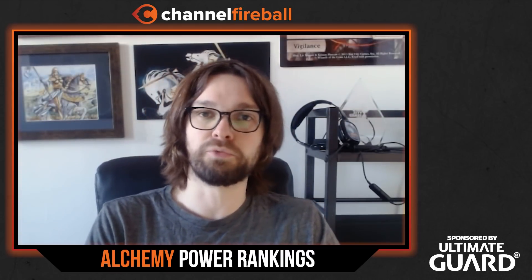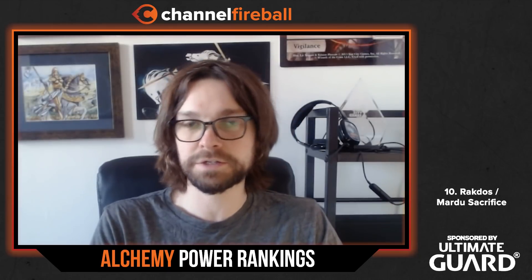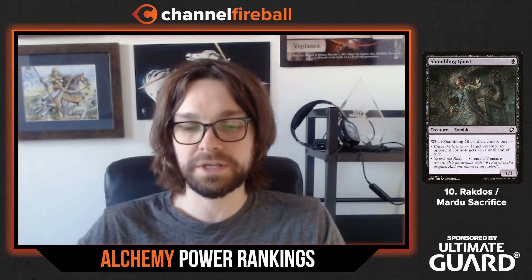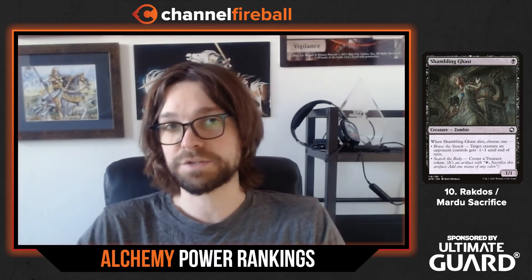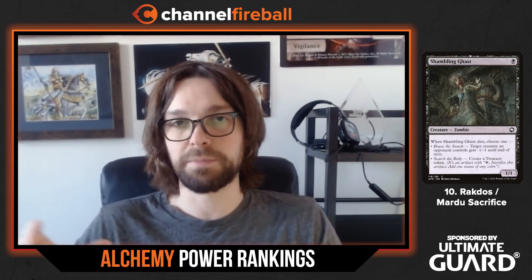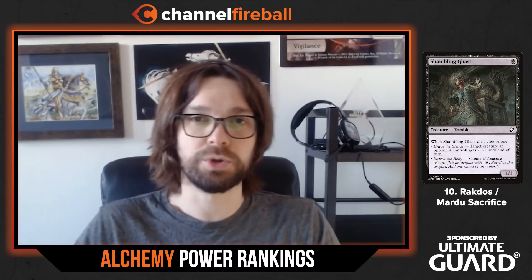Coming in at number 10, we have Rakdos, or Mardu Sacrifice. The key cards here are always going to be Shambling Ghast and Deadly Dispute. From there, there's a lot of customizability. A couple of really appealing cards from the new set are Oni Cult Anvil and Experimental Synthesizer, so you could go in that direction with Artifact Sacrifice, sometimes tapping into the Blood Token synergies. There's a huge range of ways you can build this, all the way from aggressive low-curve decks targeting your opponent's life total, all the way to more controlling decks like Blood on the Snow — a Black-based control deck just tapping into red for a select few cards.